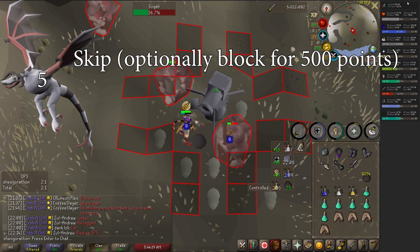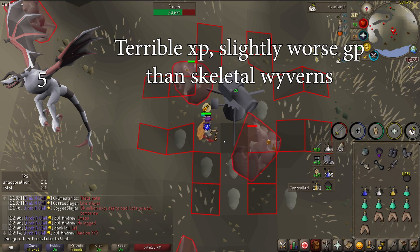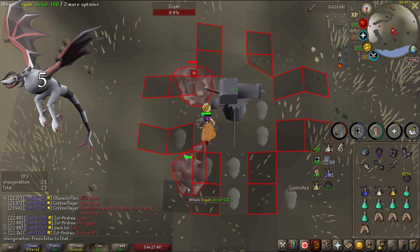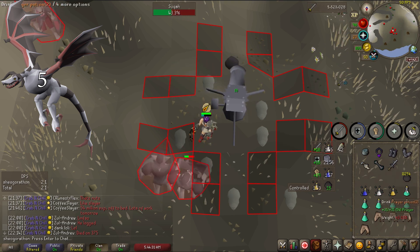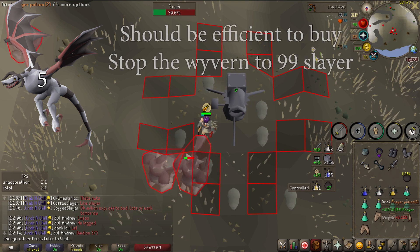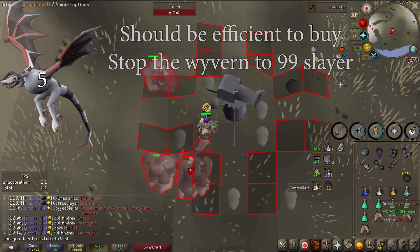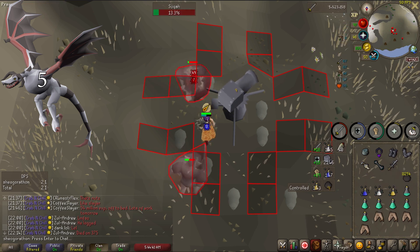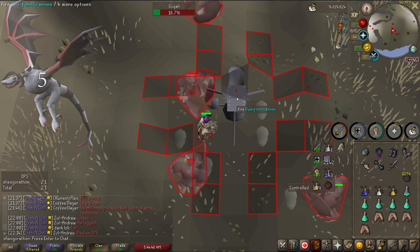Fossil Island Wyverns are another skip. These are a task you could power through with a lance, but their drops aren't great and they are pretty bad XP. They only have a weight of 5, but I think in the long run it's beneficial to buy the 'Stop the Wyvern' perk that blocks these without taking a block slot for 500 points. If you don't get more than 16 of these tasks in a grind to 99, it wouldn't be worth buying, but I'm pretty sure you would get that many tasks on average. Keep in mind these are also assigned by Konar with the same weight if you plan on doing Hydra later.